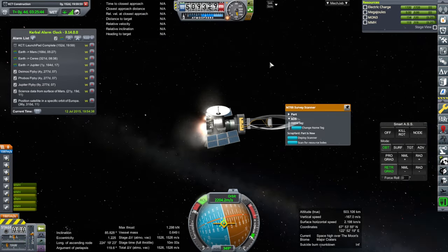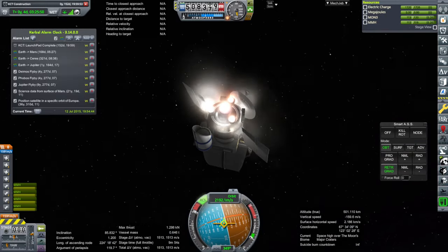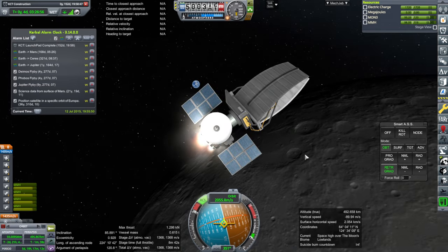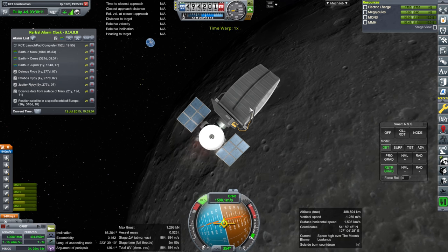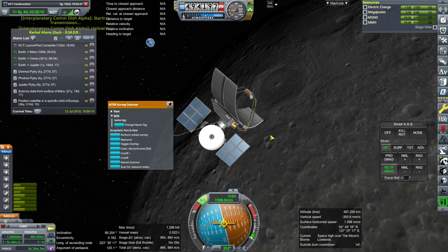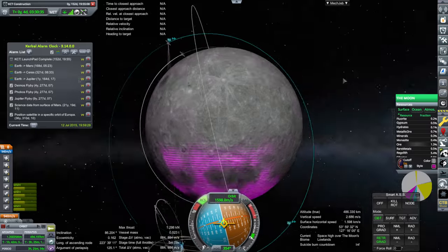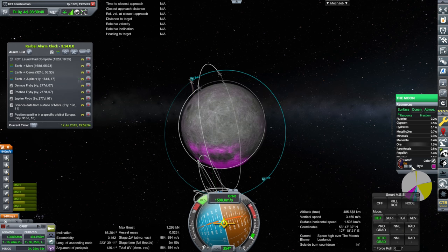Maybe the scanner is just lopsided somehow, or maybe this thing has its center of mass in a location I didn't expect. Okay, we've captured. I think that should be low enough on the apoapsis. Form orbital survey — well, okay, it says it's done it, and we got some science too.